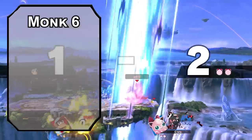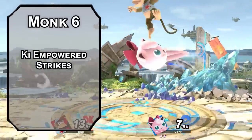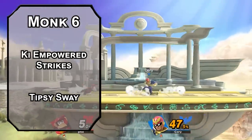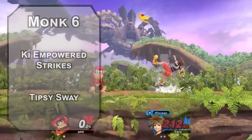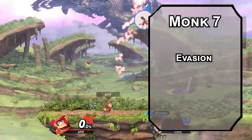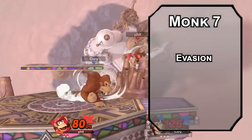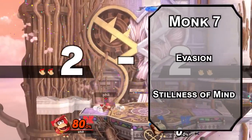Bouncing back over to monk now — sixth level monks get Ki-Empowered Strikes, making your unarmed attacks magical in terms of overcoming resistances, so all your punches will go through even the weirdest enemy hides: robots, dragonflies, robot dragonflies, whatever you like. You also get Tipsy Sway, letting you stand up from prone with 5 feet of movement, and you can use a ki point to redirect a melee attack that misses you to hit another creature within 5 feet of you. Seventh level monks get Evasion, meaning you take half damage from failed Dex saves and no damage from successful ones. This pairs so well with Haste giving you advantage on saves and Flash of Genius to round yourself up if you need to. You also get Stillness of Mind, letting you remove the effects of charming or frightening as an action. Turns out Diddy is a pretty brave guy — when his uncle gets captured, he suits up and fights for him. Twice.